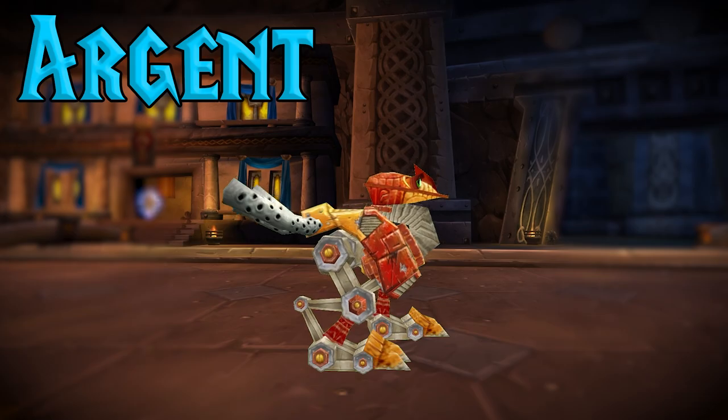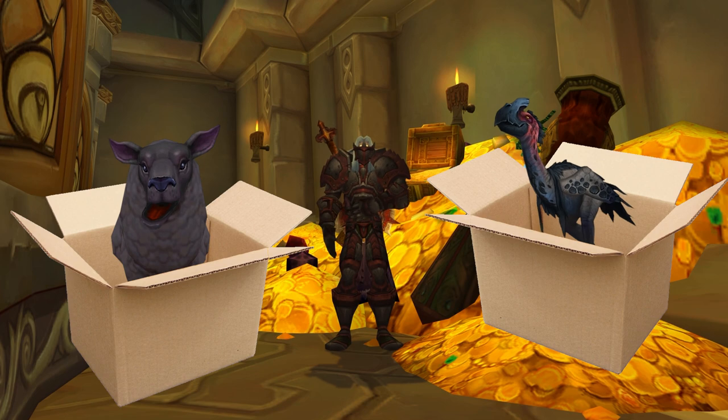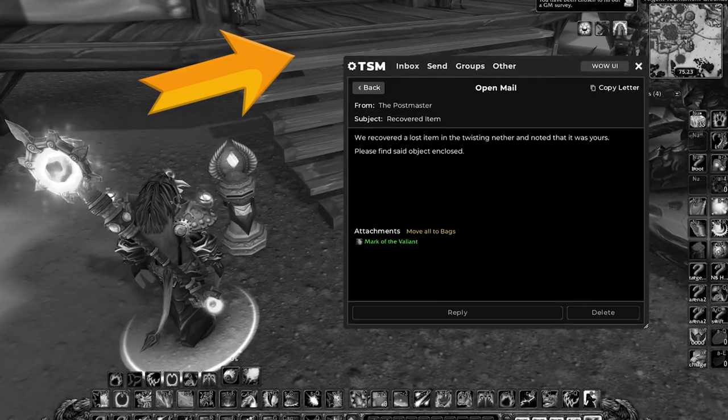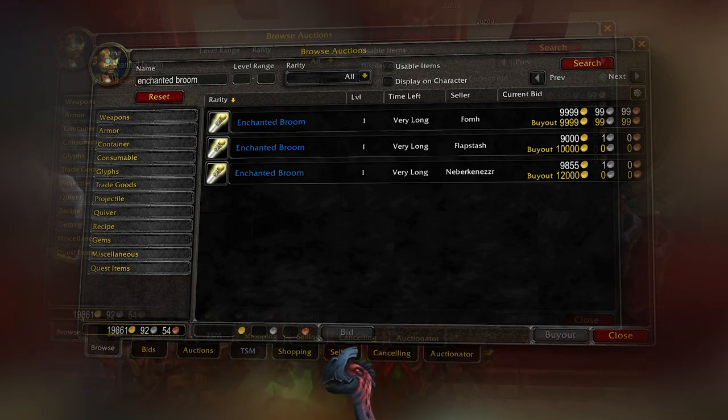Don't forget the Argent tournament pets too. Since you can't buy the opposite faction pets from tournament vendors, pets like the Marlboro Hatchling and Elwyn Lamb can be flipped for big profit. Watch my Optimal Champion Seals Farming video to learn how to get these pets fast, or just search the auction house for every pet and snag up anything below market price.